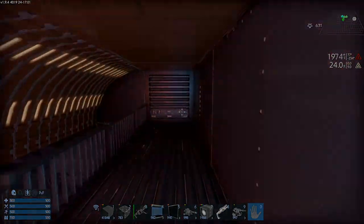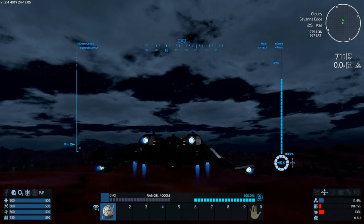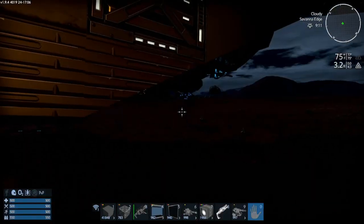Does it fly? Yes, it flies. And it lands. And it has spotlights. And this is definitely one of my favorites that I'm going to keep, if nothing else for a study on how to design a very nice ship.